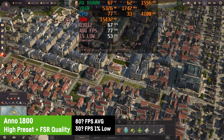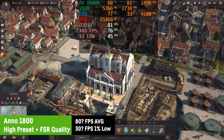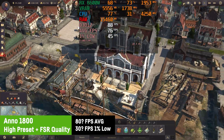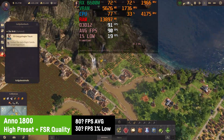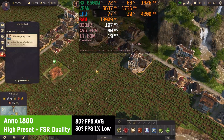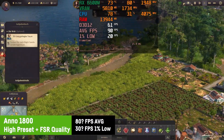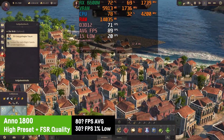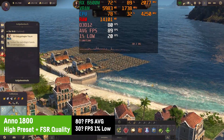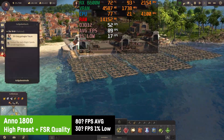I also tested some strategy and building games. In Anno 1800 with high settings and FSR in quality mode, it's actually hard to give an average FPS because it depends so much on how you play — the size of your cities, your CPU, the island you're currently hovering over, the angle of the camera. So let the video speak for itself, but it's perfectly playable anyhow.